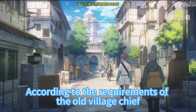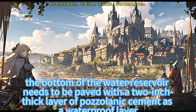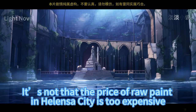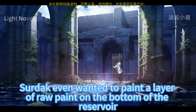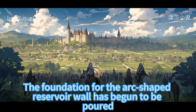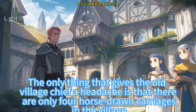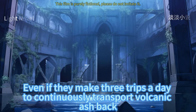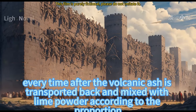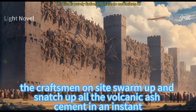According to the requirements of the old village chief, the bottom of the entire reservoir must be flat. Because limestone has strong permeability, the bottom needs to be paved with a two-inch thick layer of pozzolanic cement as a waterproof layer. The price of raw paint in Hellenca City was too expensive, otherwise Serdak even wanted to paint a layer on the reservoir bottom. The foundation for the arc-shaped reservoir wall has begun to be poured. The only headache is that there are only four horse-drawn carriages in the village, making three trips a day to transport volcanic ash, but there is still not enough. Every time volcanic ash is transported back and mixed with lime powder, the craftsmen swarm and snatch it all up instantly.